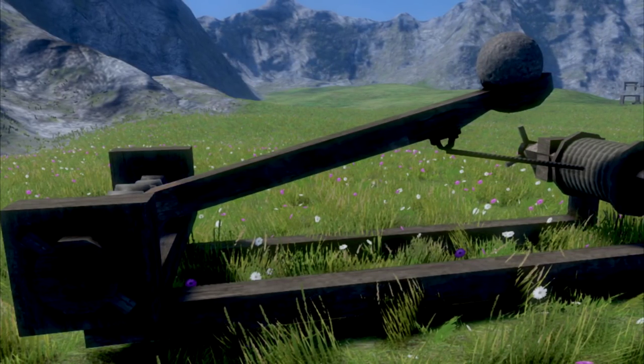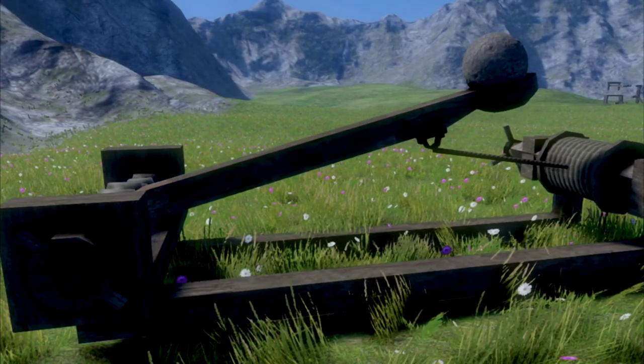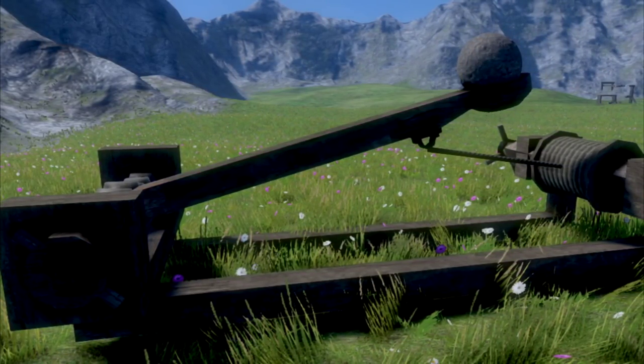If you wanted to create a catapult with wheels so you can move it around, then you should start building the entire base first, but I wouldn't recommend that currently because the wheels are a bit buggy. So let's get started.